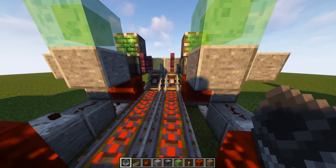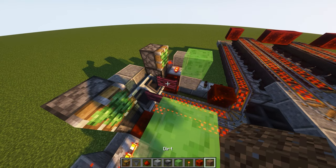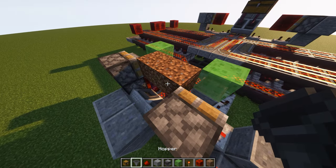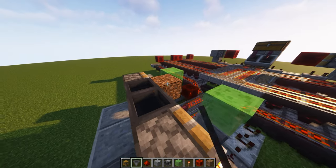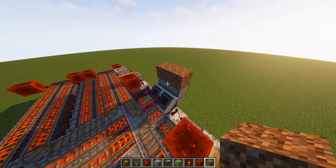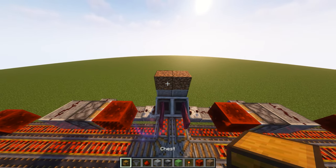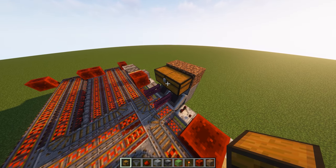Now place hopper minecarts down on top of these detector rails. Place two temporary blocks above the fence gates, then two hoppers pointing into those temporary blocks, and delete them. Back at the front of the machine, place two hopper minecarts on top of those detector rails. Place some temporary blocks above and then two chests above the hopper minecarts. This is going to be your input system — anything you want to smelt goes in this chest.